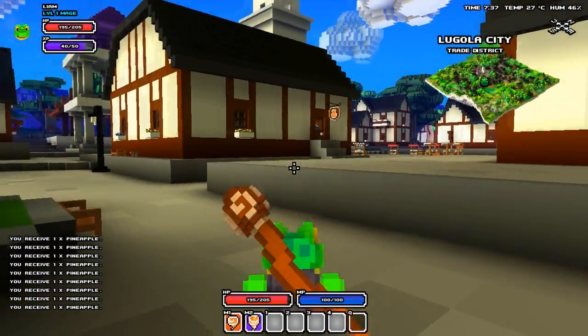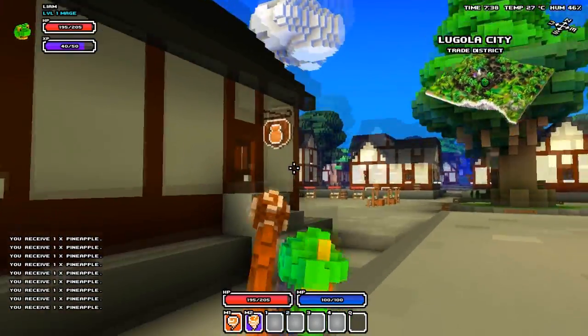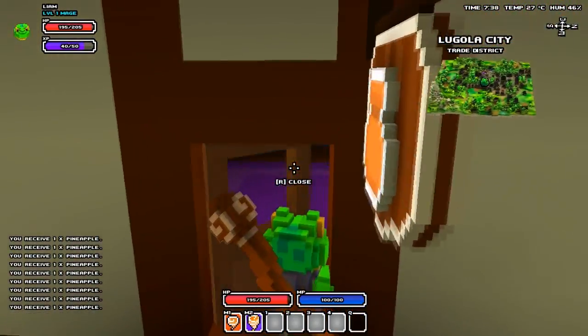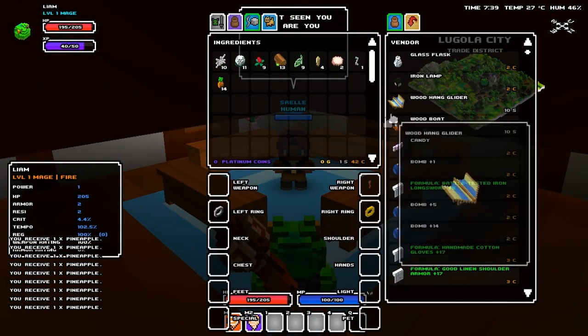Once you have located the trading district, find a shop that has a sign on it that looks like a money bag. Go inside and talk to the merchant in there. You can see straight away she's selling flasks — you need these to create the health potions.